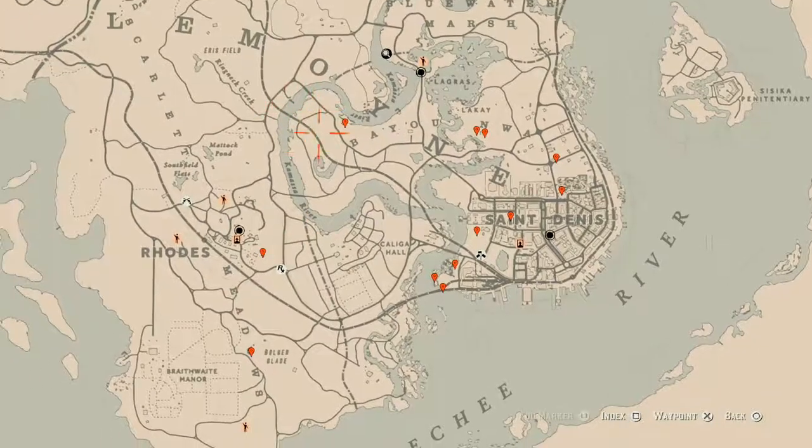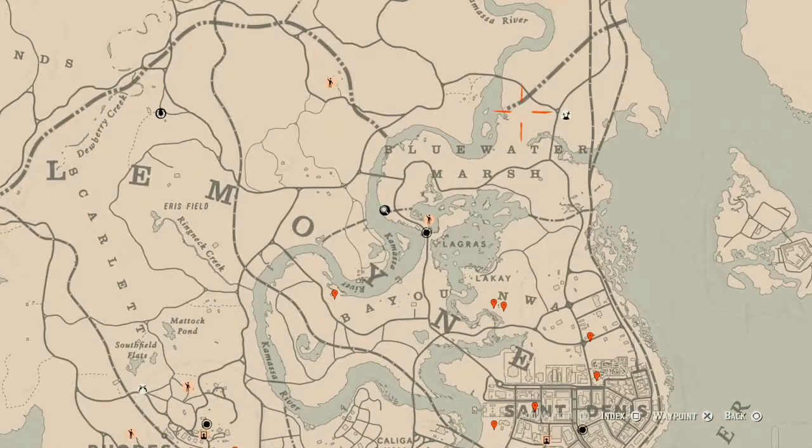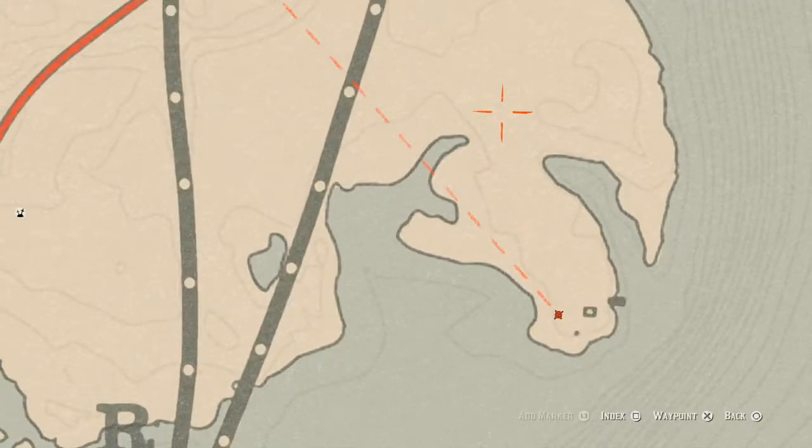Let's get to what we will actually find across the Lemoyne area of the map. Starting at the top, right over here there's an antique alcohol bottle — specifically a scotch whiskey bottle. It's in a small brick cave near a washed-up boat where you can reach your hand in and grab it. Not too far from it, right about here, you will find a random arrowhead — come over with your metal detector.